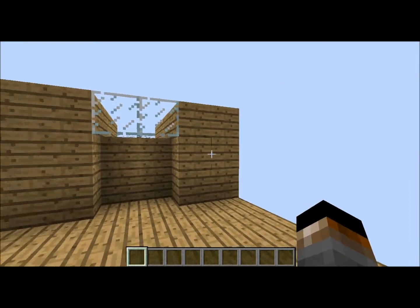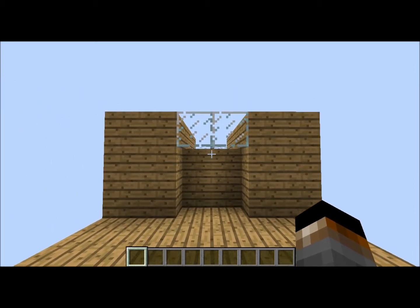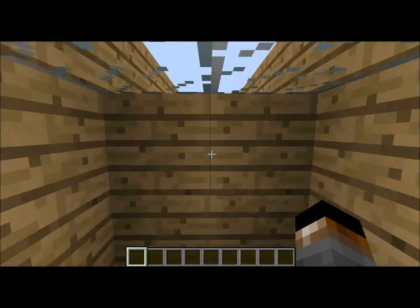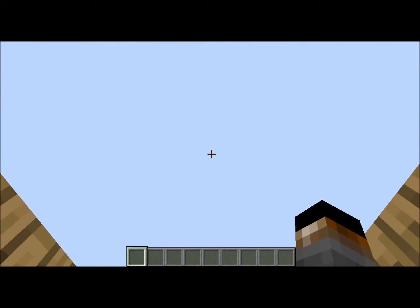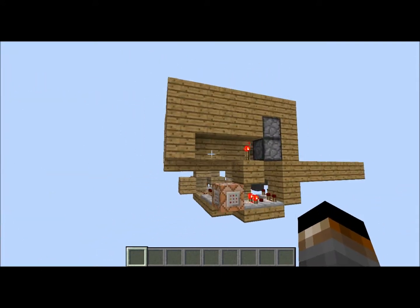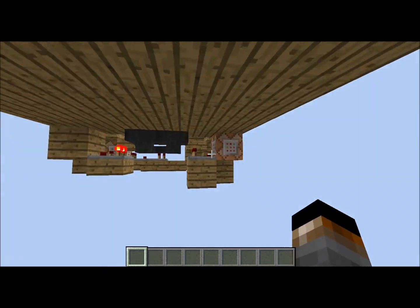Hello guys, Silver Bullet here with a new video. This video is a tile door — you just walk straight up to it and it opens. Walk right out and it closes. It's pretty compact, it doesn't have any lag repeaters, it just has hoppers going back and forth.